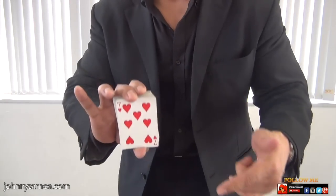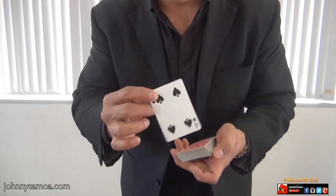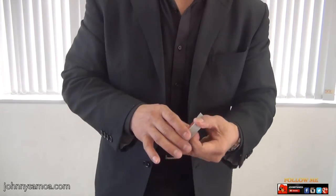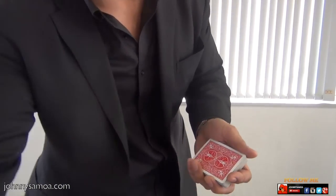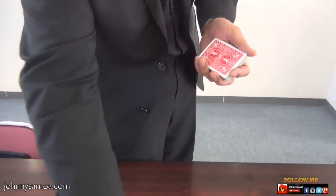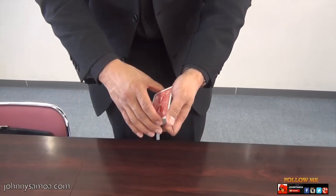Now you say: of course the bottom card is not your card, the top card is not your card. I usually ask them, now what was your card? It was a nine. So when I say the nine, I hit my hand on the table like this. I want you to watch this space — your card will pop up from the table. Nine.